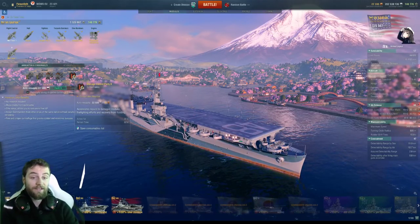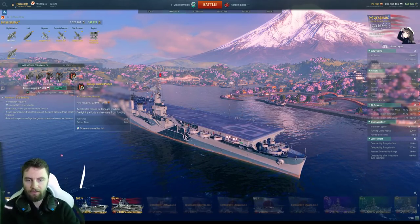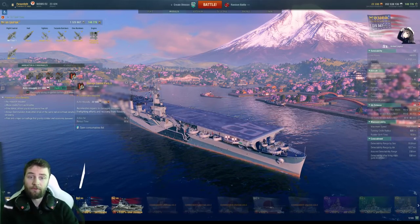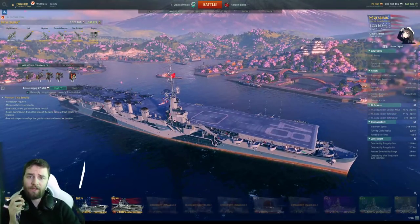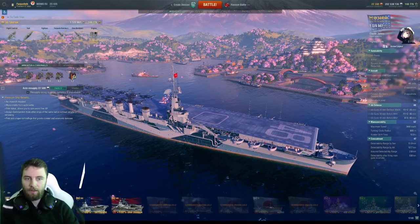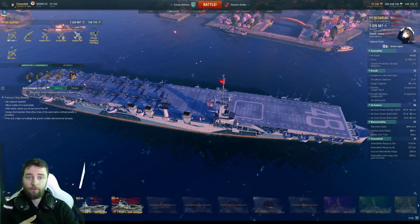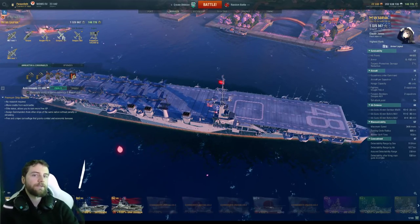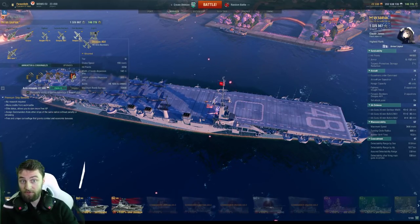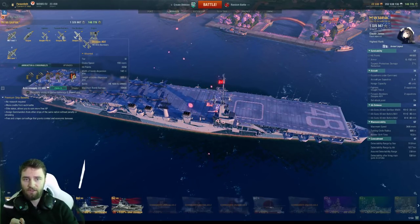For tier 7 I'd recommend taking damage control party 2 because carrier sniping is a real thing, and you definitely want a premium version of this. In terms of planes, we have tier 9 fighters in groups of three — with Air Supremacy in the captain's skills that goes up to four. We have torpedo bombers and dive bombers but we don't get to use both at the same time. The dive bombers are high explosives, not armor piercing — there's no AP on this carrier, just HE.